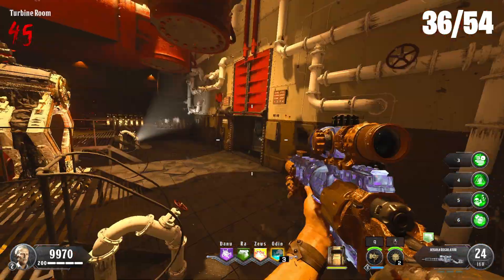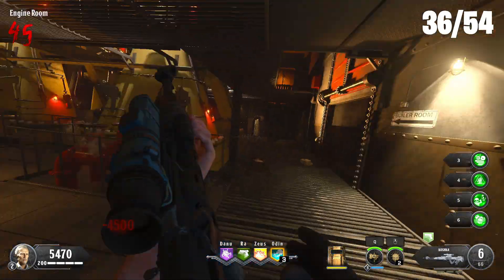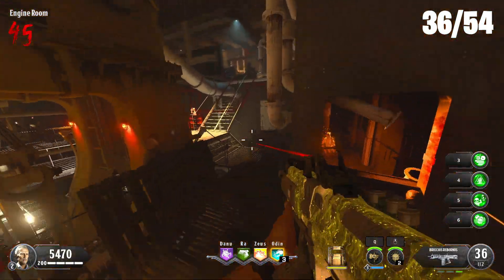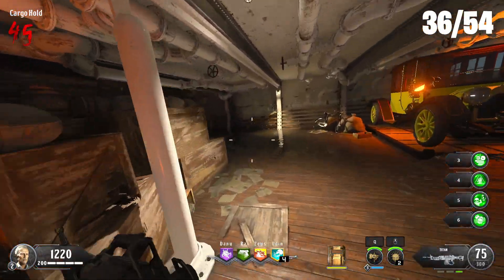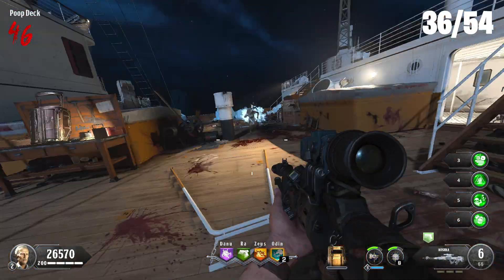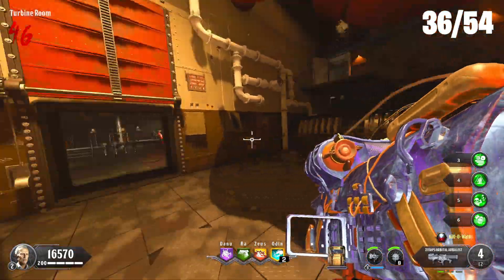Now we're going to start working on all the wall weapons. I want to get the two most expensive ones first — the Koshka and the Titan. I don't know where the Titan is, but the Koshka is right here. I might have to look up the wiki for these guns because most of them I don't know where they are. The Titan is in the spawn room cargo hold area — there it is, got it. At the end of each round I'll try to pack like four guns. Pack-a-punch is in the engine room.